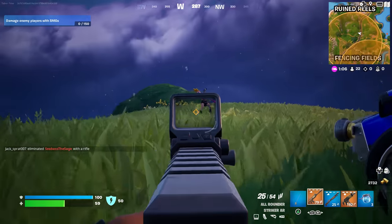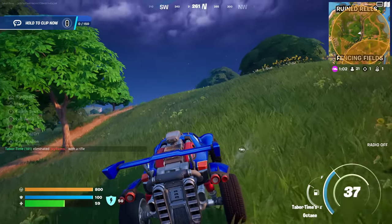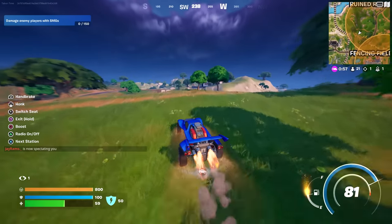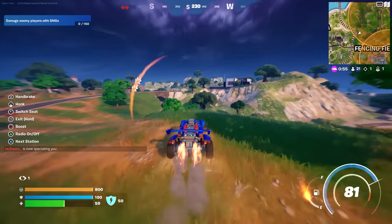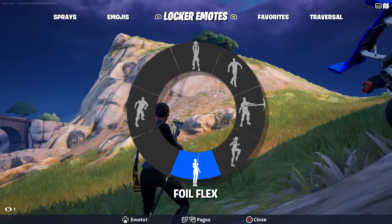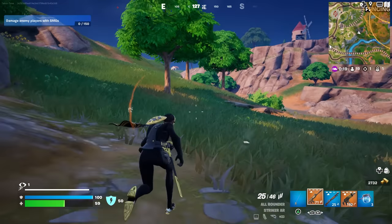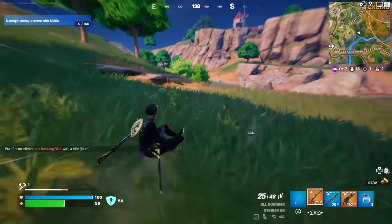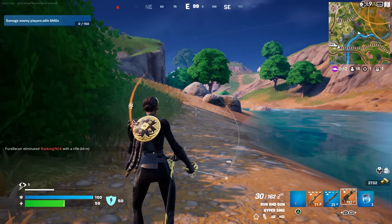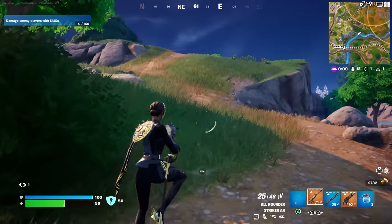There's an AFK player — let's get a real elimination. After getting that first elim and pulling away to do the emote safely — yes! It updated to one. That's awesome. Doing it again just to confirm — yes, it works. The emote now shows one elimination, confirming the mechanic is live in a real match.